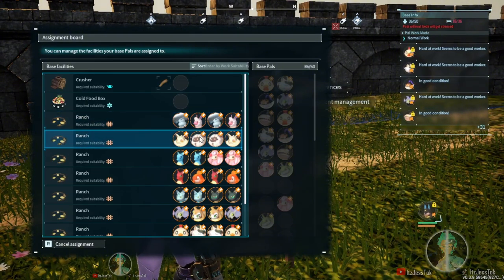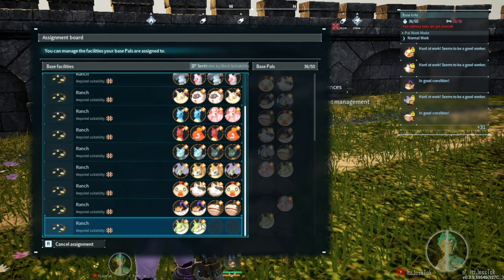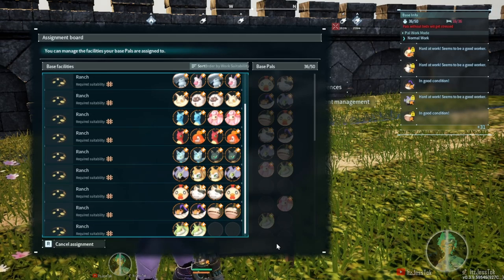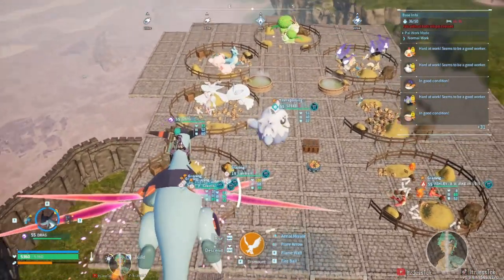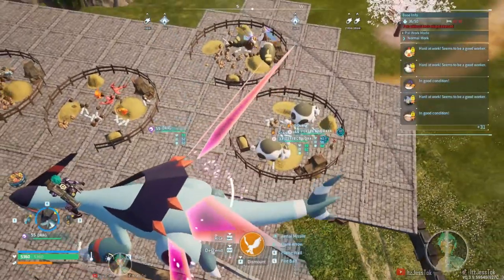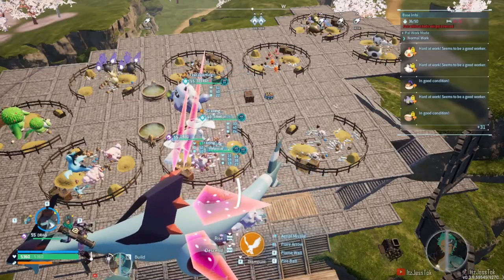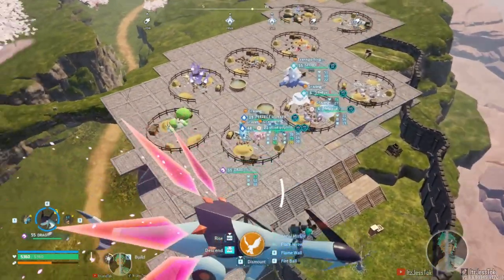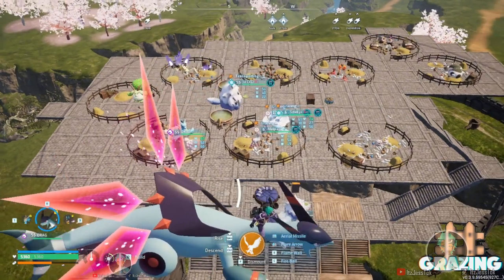Seventeen pals are capable of being inside of a ranch. You can only slot them into a ranch with the monitoring stand if they have the ability to graze. Now that we have that settled, look at that beautiful chart — 17 pairs of them. Let's get into the production. Actually, before we do that, let's look at the base layout. This is actually my skill fruit tree base, but I made it into a ranch base for this video. That one guy in the center is a Wumpo and he has level four transport. Higher transport means more stuff that they can carry. Certain pals have the ability to transport faster than others, regardless of passive skills.